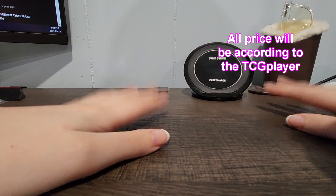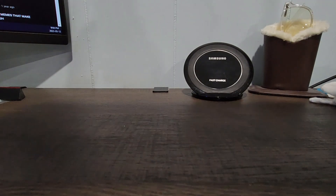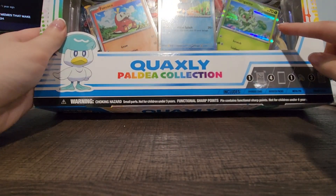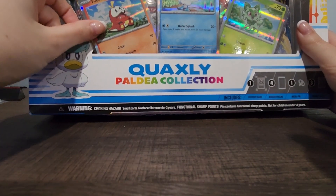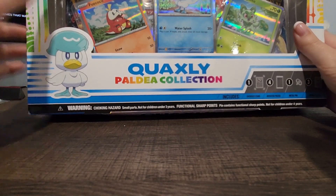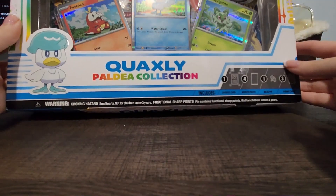Hello guys, welcome back to another weekly Pokémon video. What I have for you today is another Scarlet and Violet box — specifically the beautiful Quaxly Haldea collection box. I don't have the entire collection, so I don't have Fuecoco and I don't have Sprigatito. I only have Quaxly unfortunately, and this is the last box I have until I go on a little spree to buy more. I gotta say the box looks pretty cool — I like the look of it quite a lot.